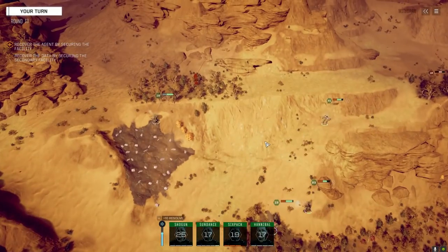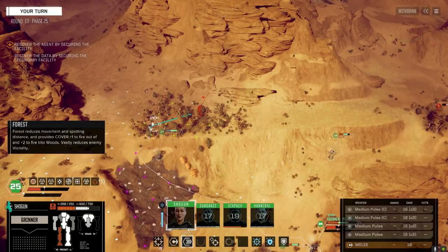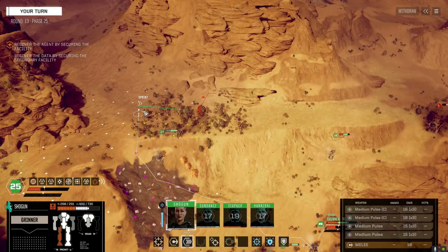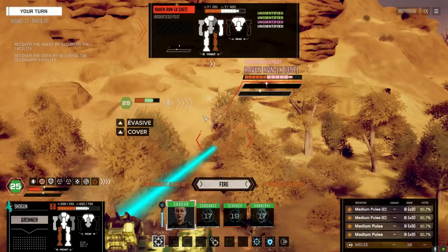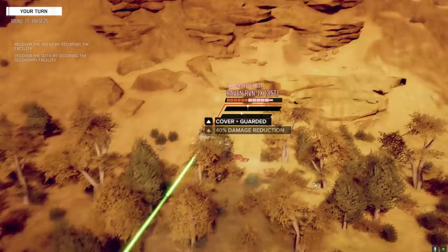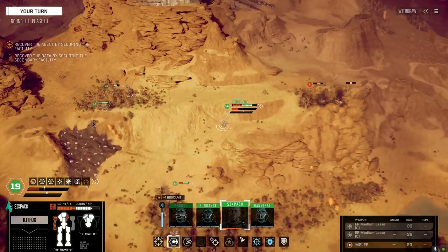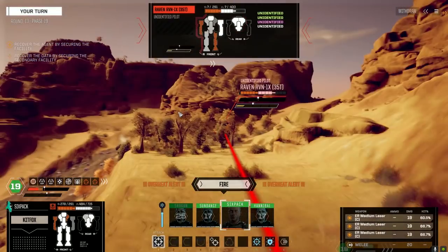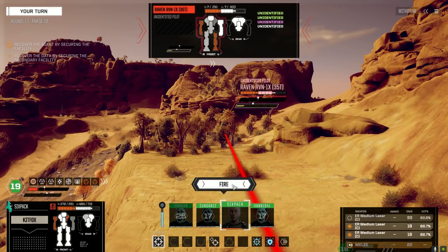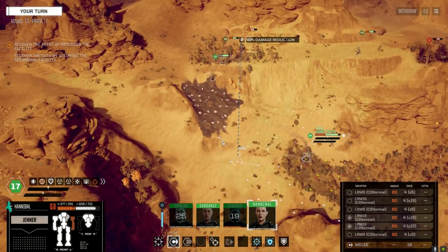I don't think you're going to be able to fire everything - do you want to go sidey on this guy? Let's go sidey. Leave one of the Inner Sphere pulses off, fire the rest. Let's just hope there's no others coming in. Jammed by ECM - leave one off, fire two. Okay, one hit - nice. Still all indirect fire.